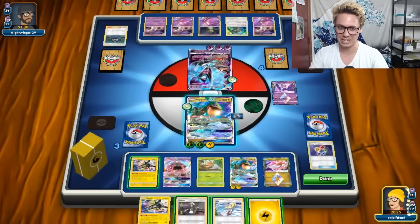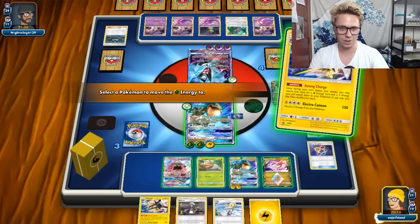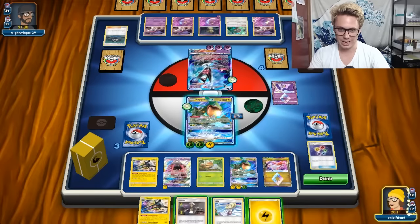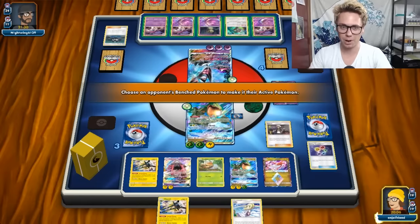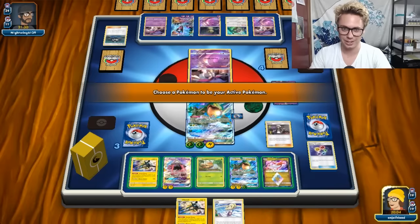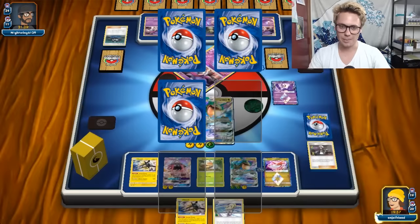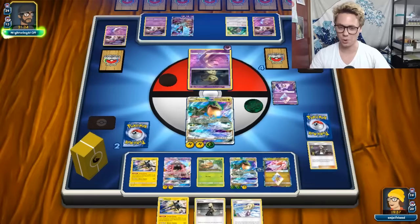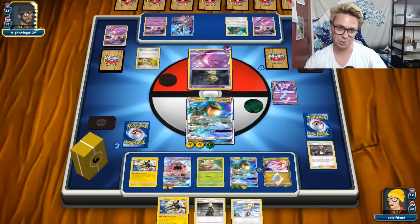Now that we're set up, this deck just doesn't lose at all - the power level is just that high. We've got so much energy in play. I don't know what my opponent could possibly do to try to get out of this situation. We're doing close to 300 damage per turn - like 240 damage a turn. My opponent can't GX me again. I don't even need to play cards. Vikavolt is just over here pumping energy into play. The Rayquazas get energy into play and it really is a wrap.